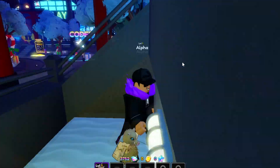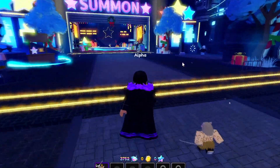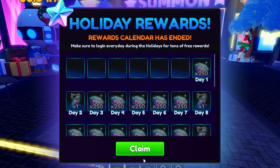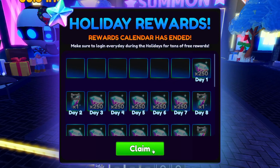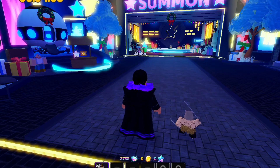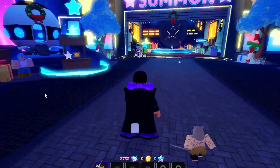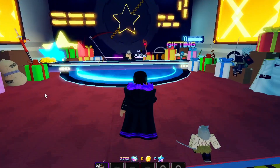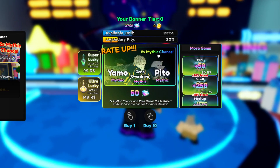These codes give free gems — only three of them do, and the newest is 'hero', so get that for yourself. The rewards calendar has ended, which is a bummer since I didn't get anything from it. There are quests available too. Now let's go ahead and summon some stuff — let's test our luck today and see what we get.